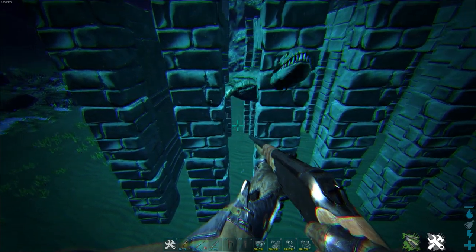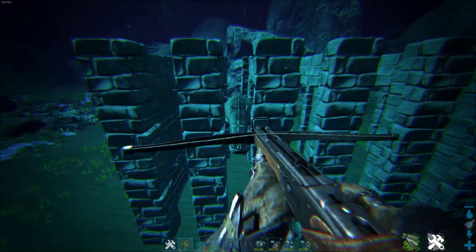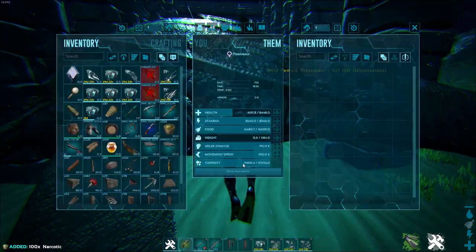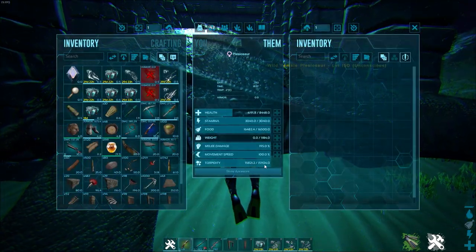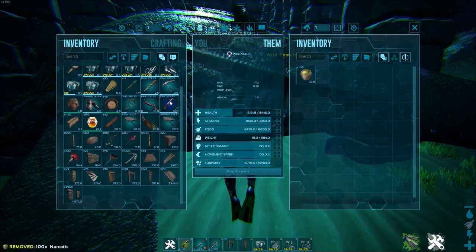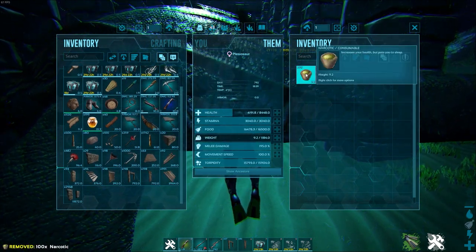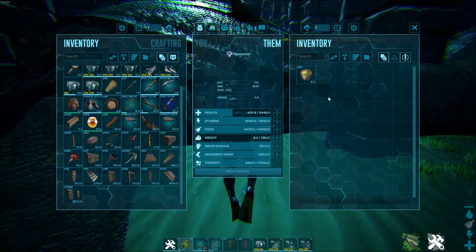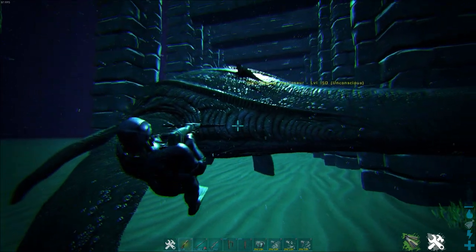Very important: once you knock it out, keep in mind that the torpidity drops quickly and the Plesio takes some time to tame. I would recommend taking some narcotics and force feeding them to keep the torpidity high. Just a small but important tip for taming the Plesiosaur.